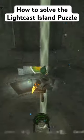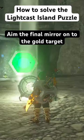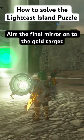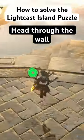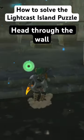Head into this room and bring a mirror with you. If you don't have a mirror, you can find a mirror shield in this room, then reflect it onto the target which will open the main door. You'll find a shrine, meaning you've completed the puzzle.